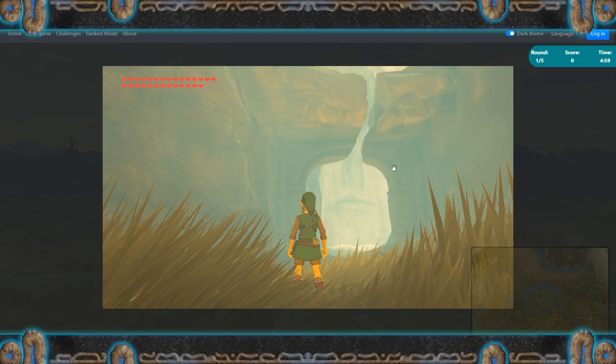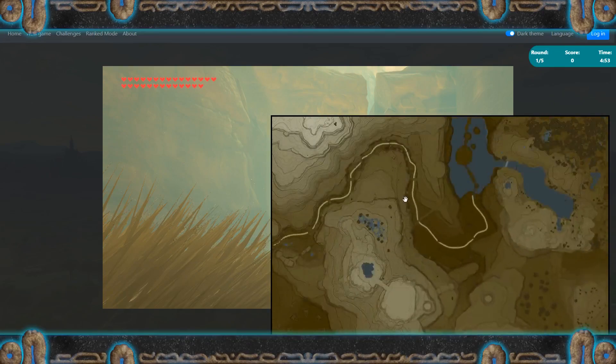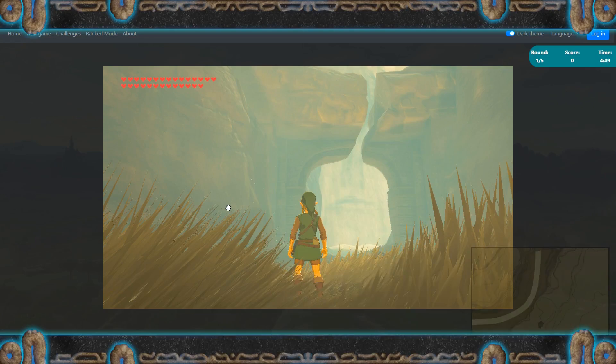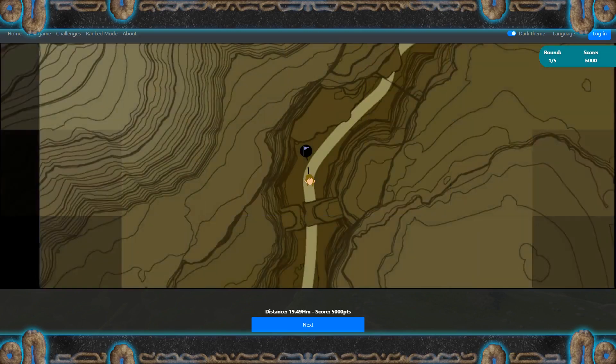We've got next up. I got this one a couple times in the test rounds. It is in the Griddle Canyon pathway, but there are at least two arches though — not sure which one it could be, because they're very similar. I'm going to say it's this one. Yeah, it was that one.